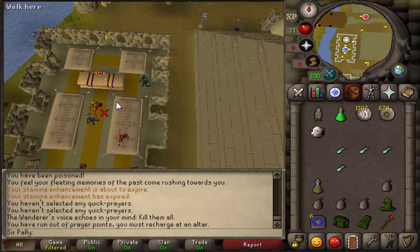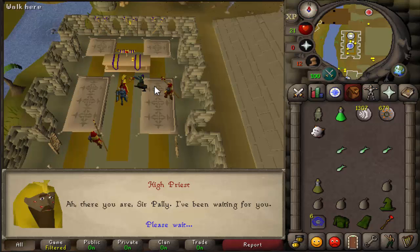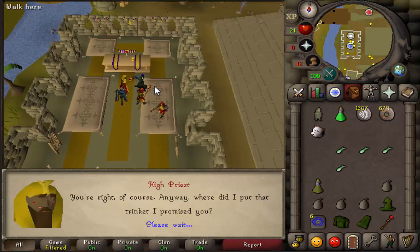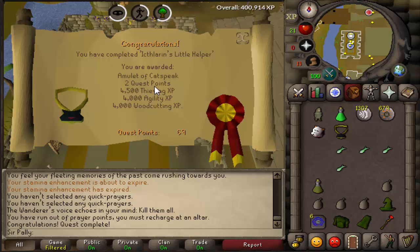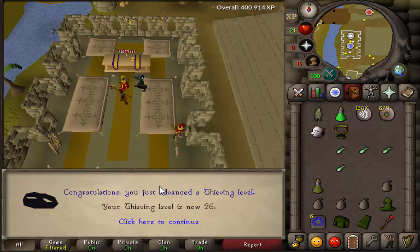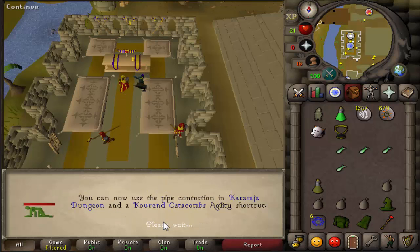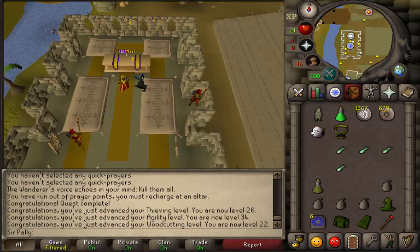After I talk to the high priest, this should be — I think it's pronounced Icthlarin's Little Helper. I probably just slaughtered that, to be honest with you. But there it is. This quest was a pain, I liked to die like 4 or 5 times but I got it. Level 26 slayer, 34 agility — it's always nice. And 22 woodcutting, sweet.